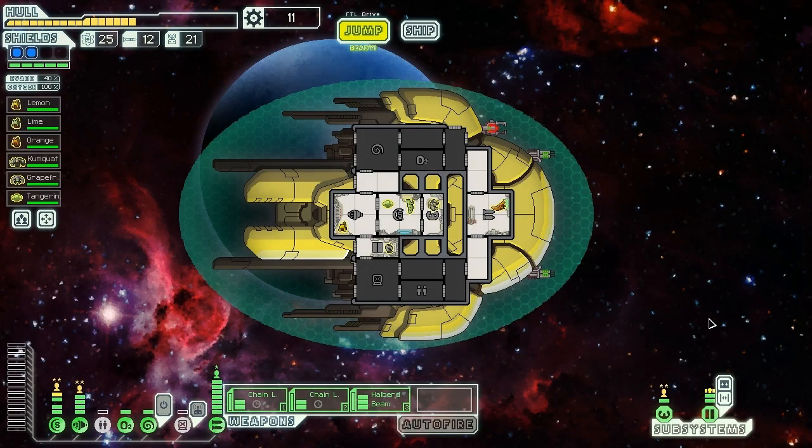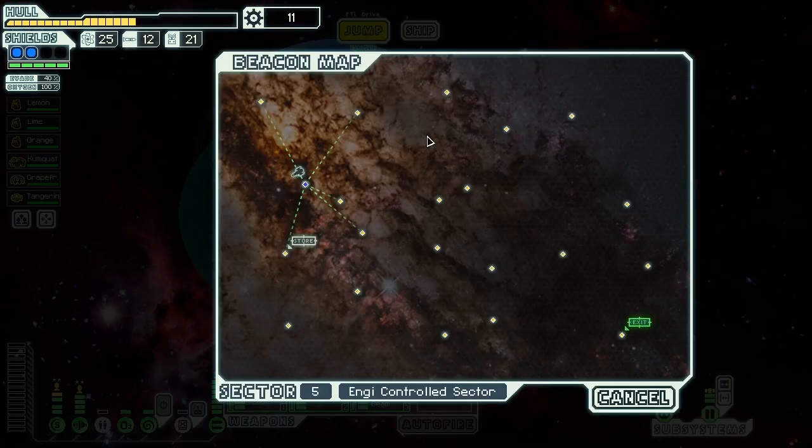Hello everyone, Vanguard of Valor here, and welcome back to another episode of FTL's Advanced Edition on Hard Mode with the VSS Citrus, here with Lemon, Lime, Orange, Kumquat, Grapefruit, and Tangerine on board. We have a nice setup with direct laser firepower — a pair of chain lasers and a halberd beam — and we're better protected with our Zoltan shield. We're still missing a couple of important systems like sensors, but hopefully we'll make good progress in this energy-controlled sector.